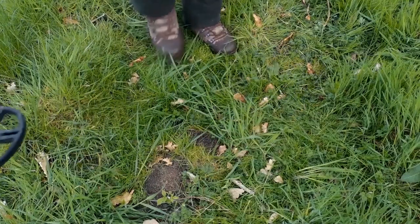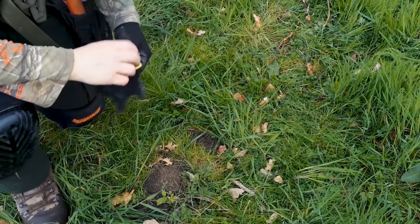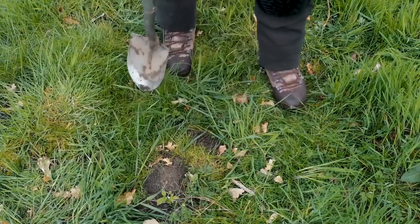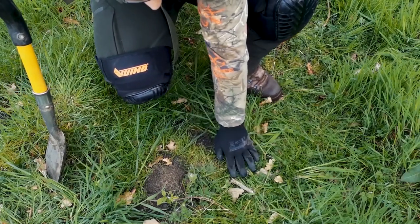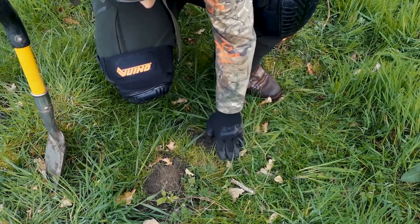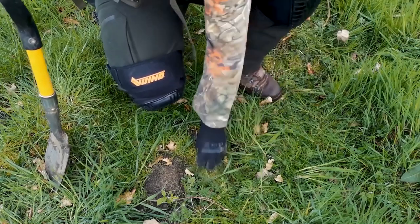Next hole is straight down at the bottom, right here. We'll dig this together and see what we get. The signal's really jumpy, and I think there could be iron here. Sometimes iron can give you bad, jumpy signals because there's something right beside it, so you always have to be sure — the best way is just to dig it.